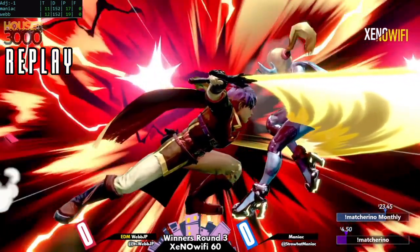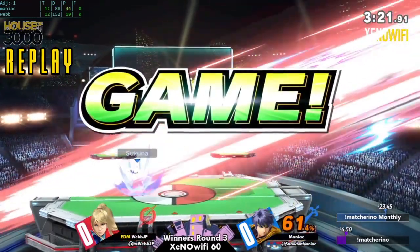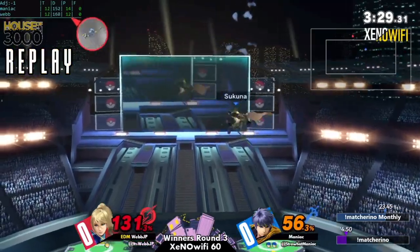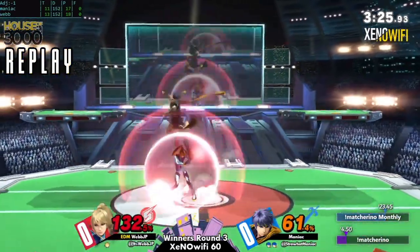The up smash just takes a bit too long — you have to do the drop shield frames, turn around, then up-tilt. Give Ike a little room and he might have gotten a little shimmy with it.